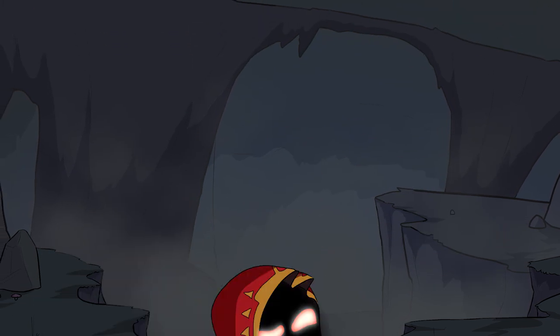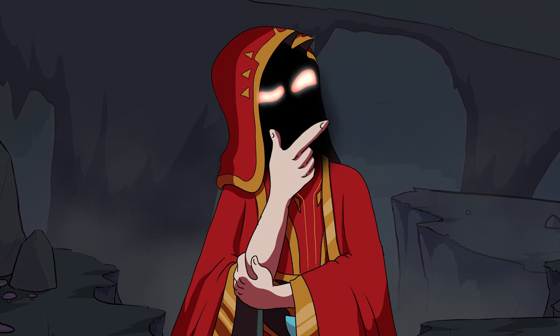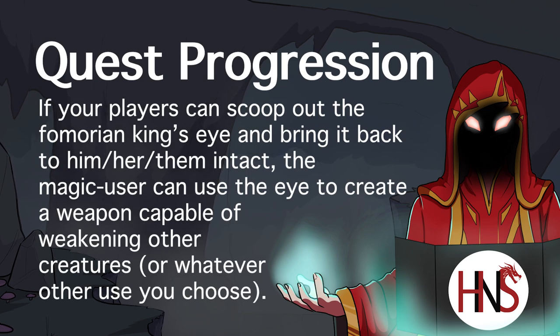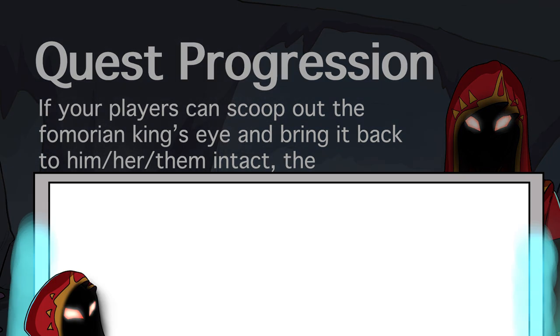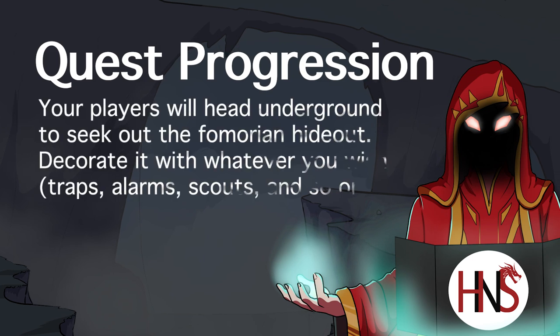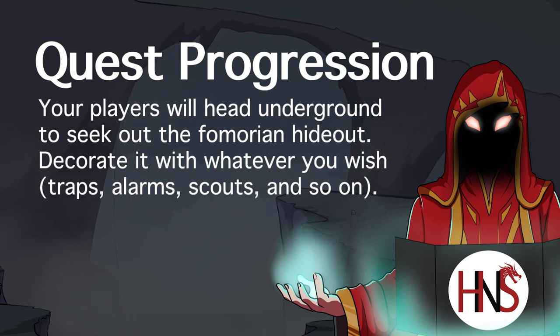At this point, your magic-using NPC will have a brilliant idea. If your players can kill this Fomorian King, not only will it potentially save the lives of many people in the area, but if your party brings the Fomorian King's eyes back to the magic user, they can potentially use them to create a weapon strong enough to weaken your big bad and make your players' future fight against them much simpler. So your players will delve into an underground area to find and defeat the Fomorian King.